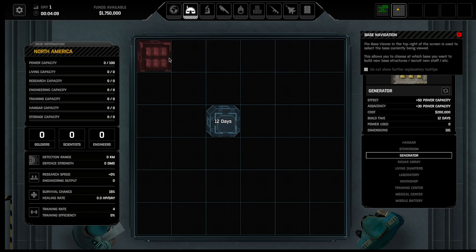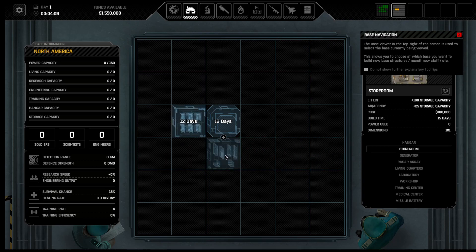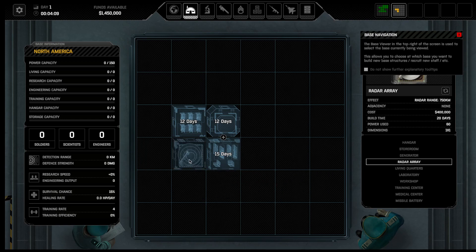This is just the way I do it. A storeroom takes 15 days and a generator takes 12. So I tend to put the generator here. I'll drop a storeroom here. And a radar array, which is very expensive — I'll go ahead and put here.